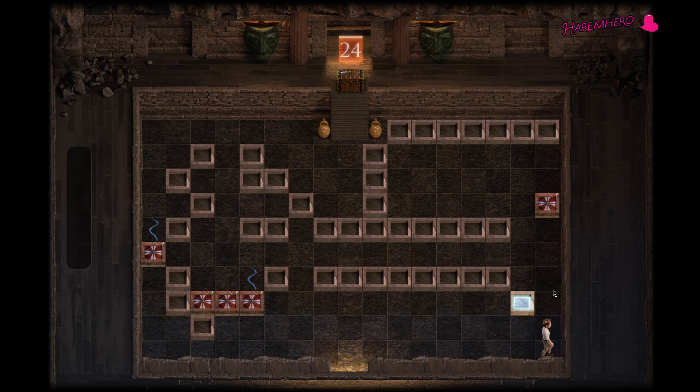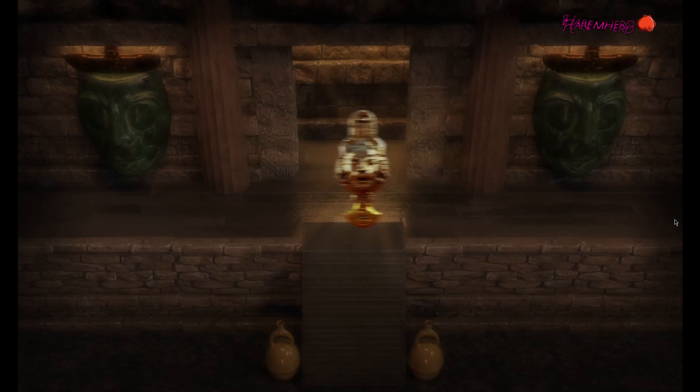Now you need to go exactly here, click here, click here, and back. It may take you a couple of tries. Now just push this ahead. Now when you go on top, this snake will actually come here. That's how you solve it.